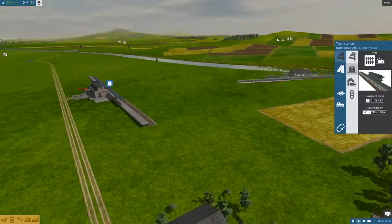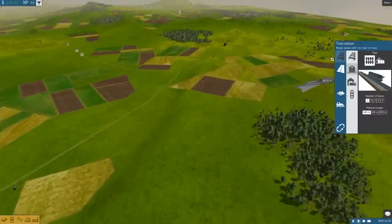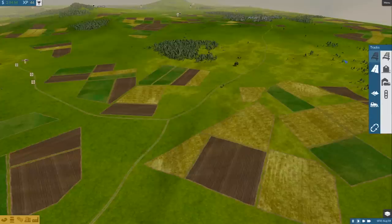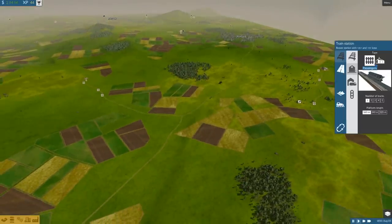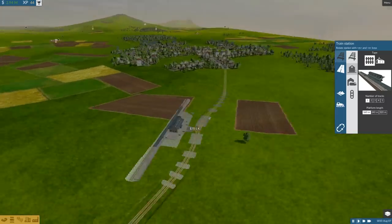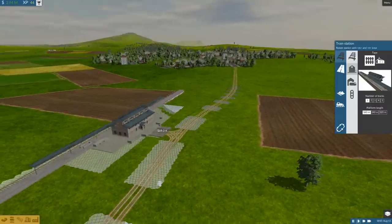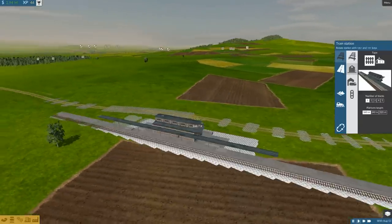What I'll do is place one down right here. These train stations come in two forms — I believe all transport variants come in two forms, excluding trams. They have the resource depots and the passenger stations. Those are the two forms of stops you can make — one for resources in general, and one for passengers in general.